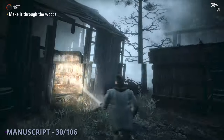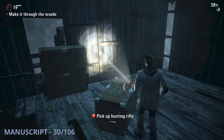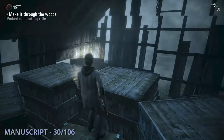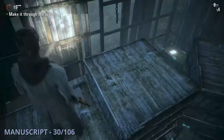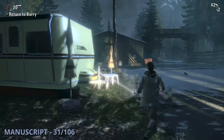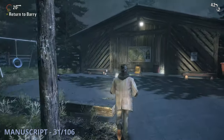Manuscript 30 is going to be after you leave the mill and head out towards a shack off to the left. If you go inside, you can climb over some boxes to find this page. The 31st manuscript will be inside the campgrounds once you get to a bathroom area — go in and to the right to grab this one.